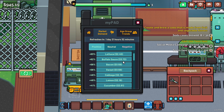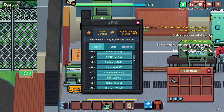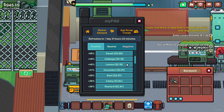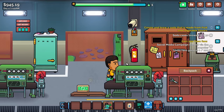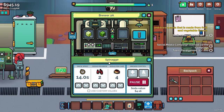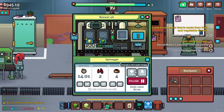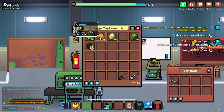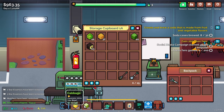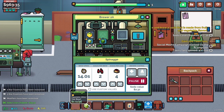The market app is on my PDA. Positive and neutral demand: dirt, basil, guava, lettuce, buffalo, bacon, sweet. We have spinach — not lettuce. We have cabbage and cabbage is on the high demand list. Why don't we try a lemon cabbage? Let's swap out our spinach brewer. We'll go with lemon for the fruit and cabbage for the vegetable since it's in demand — soda value is 2.19.